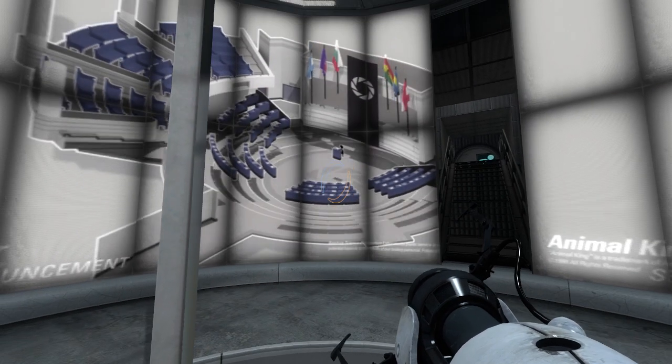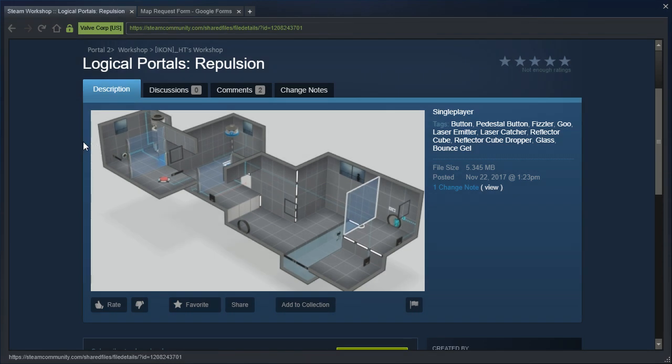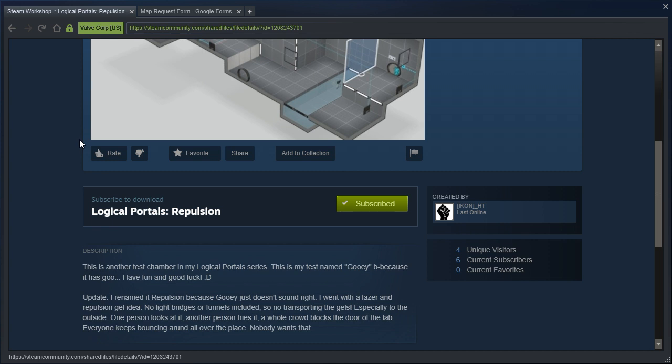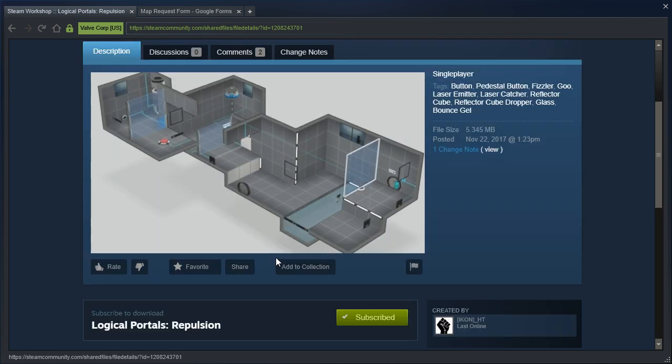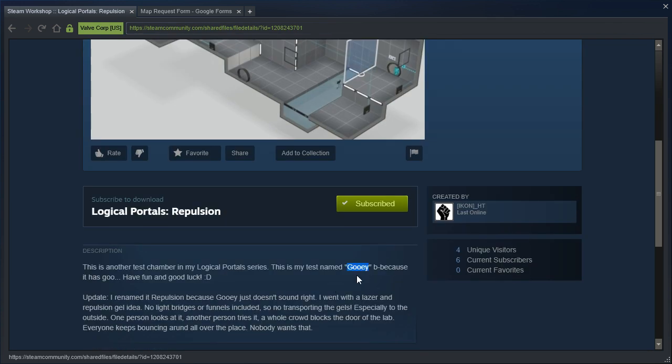Hey guys, I'm LB, and let's get started with Logical Portals Repulsion by IconHT. This is another test chamber in my Logical Portals series — this is my first test named GUI because it has goo. Have fun and good luck. Wait — it's named Logical Portals Repulsion... logical contradiction. Anyway.